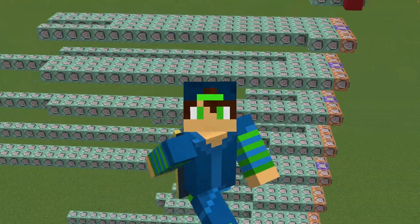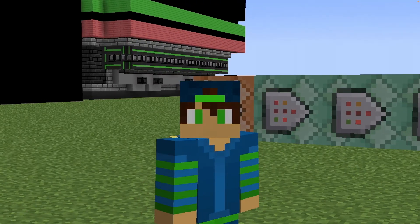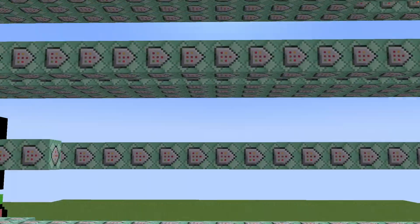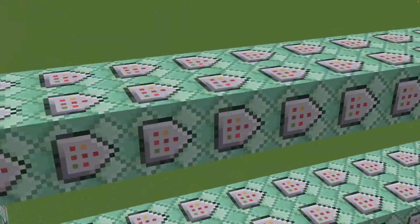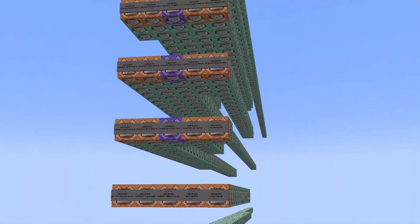But today, we're not gonna be doing stuff that works. Today, we're gonna be doing the exact opposite — stuff that doesn't work. So basically, what I want to do is take a map that is done with datapacks and convert it entirely into command blocks, which is literally the opposite of what we did in the other video.